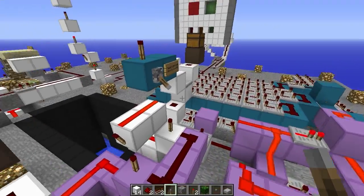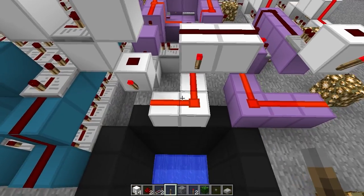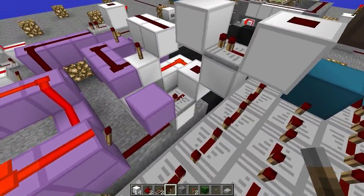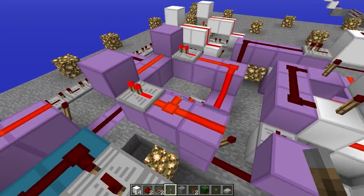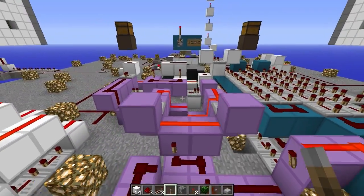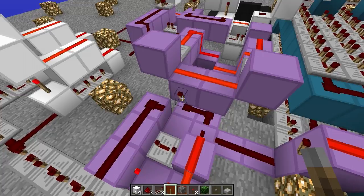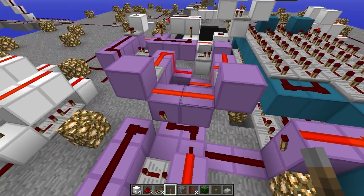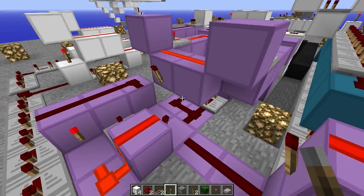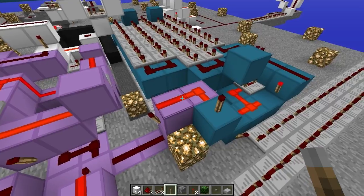In single player mode, one torch toggles both RS NOR latches at once when the button is pressed. In multiplayer, the torches are both activated, so the signal goes to a repeater that only powers one of the two RS NOR latches, and the other button controls the other one. Both RS NOR latches feed into an AND gate, and when both are toggled — meaning both buttons have been pressed — the line turns off, the torch turns on, and a pulse limiter fires, resetting the latches and starting the timing circuit.